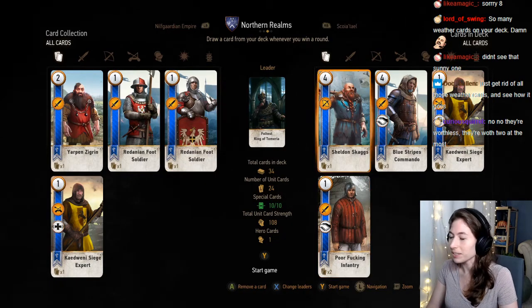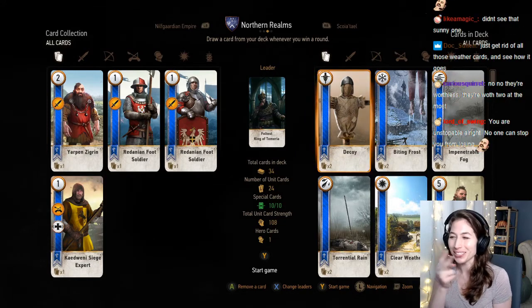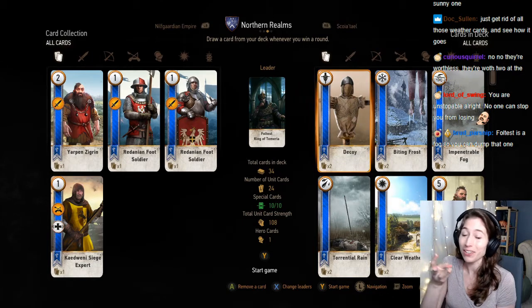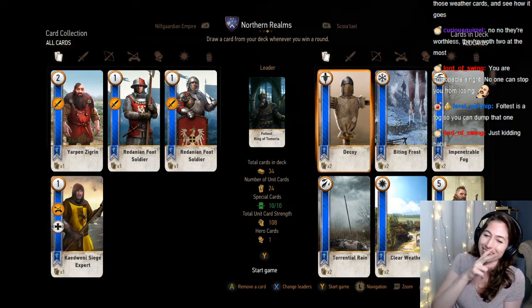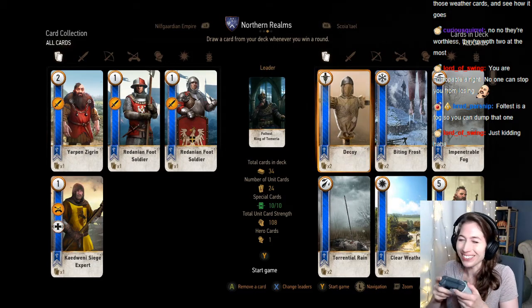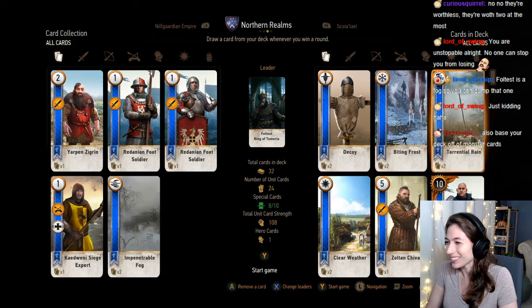I literally have two decoys, two biting frosts, two impenetrable fogs — three if you include my leader — two torrential rains, two clear weathers. I don't know, this seemed fine. Okay, get rid of the fogs.